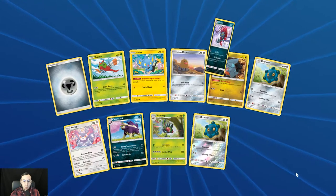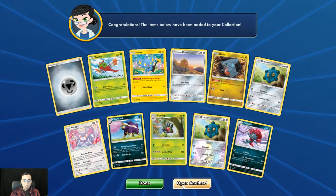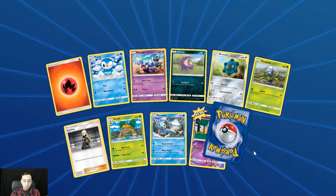We get one GX — Weavile! Good card. Icy Wind does 10 damage and puts them to sleep, and for one Dark Energy it does 50 damage for each of your Pokémon that has an ability. A really good card, because with the Ultra Beasts in Forbidden Light, as well as Zoroark and the Malamar that just showed up from Forbidden Light, he can have serious damage output with a Choice Band. He's a one-prize attacker, so really good card. Glad I pulled him — I needed to get a full playset to build a cool deck and make some interesting videos.